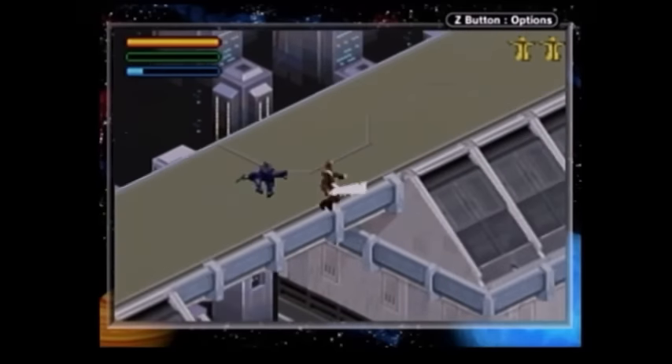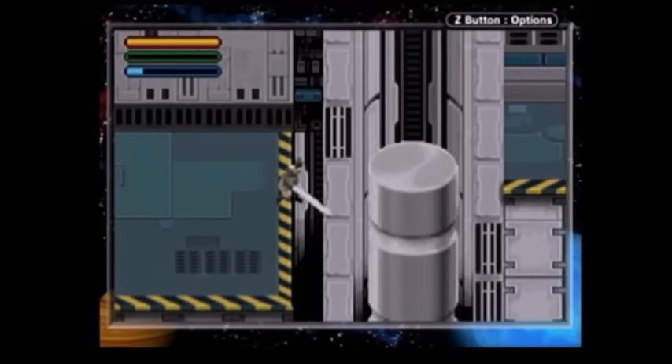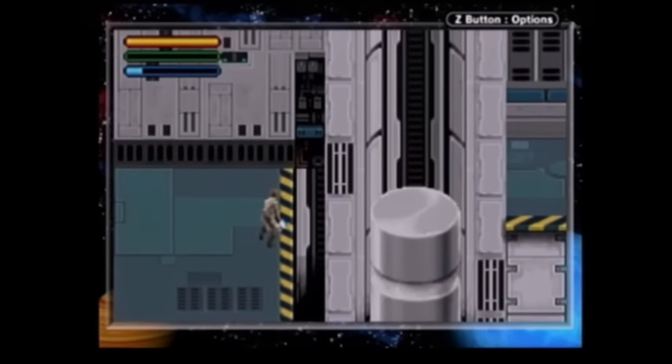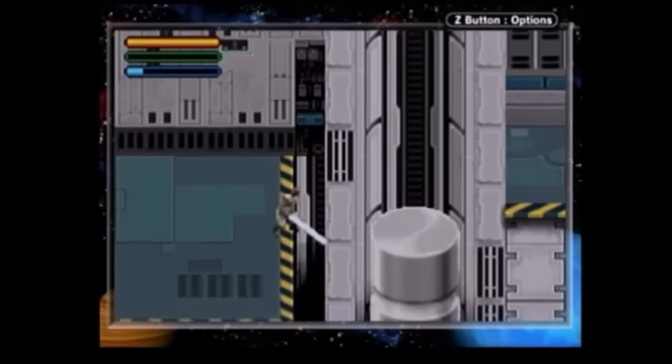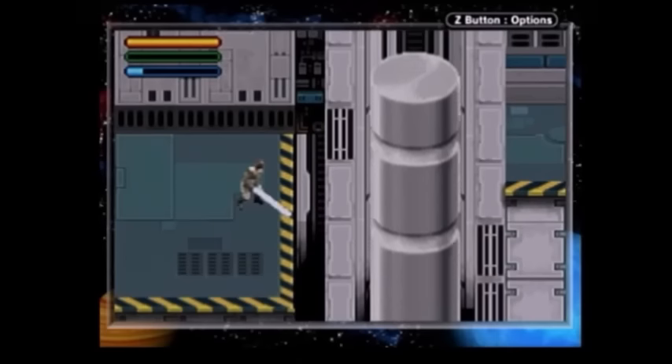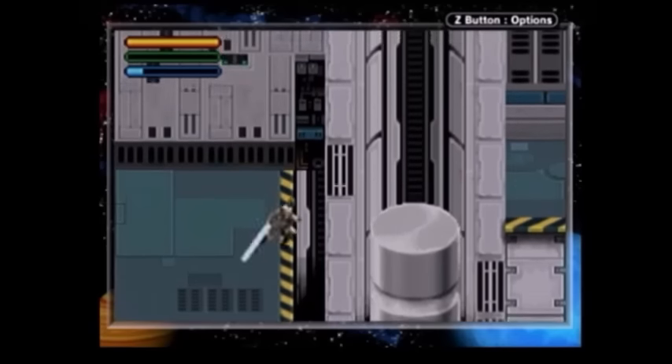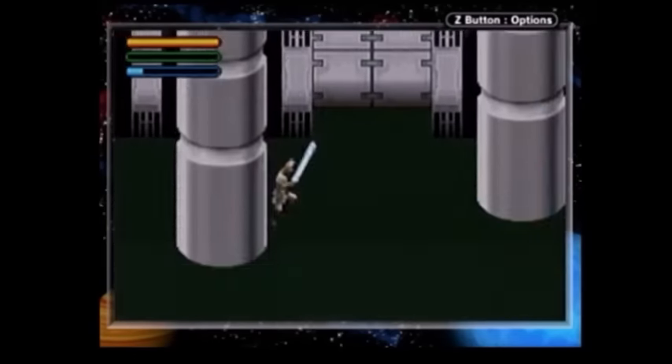There are jumps where you just have no idea how you're supposed to position yourself. It's trial and error where you die if you're wrong. This elevator here — look at it. Where do I stand to make this jump? Is this the point where the elevator is horizontal with the platform? Is the elevator moving diagonally or is it moving vertically? I don't know, you don't know, nobody knows. I just have to guess and hope for the best.